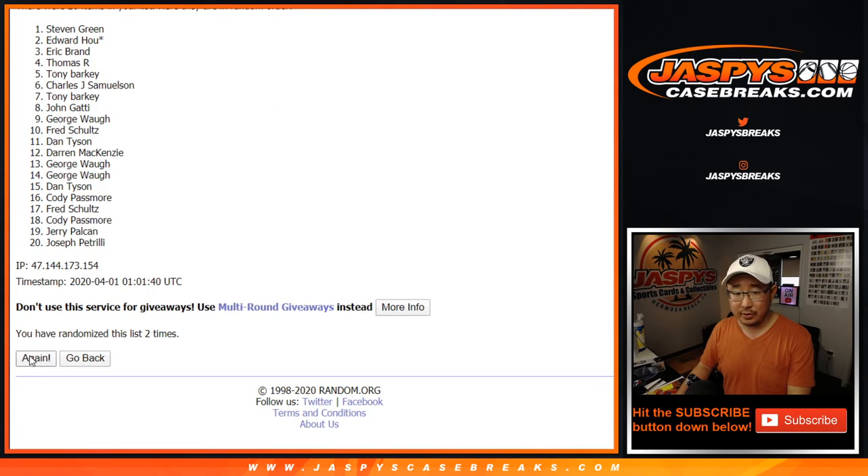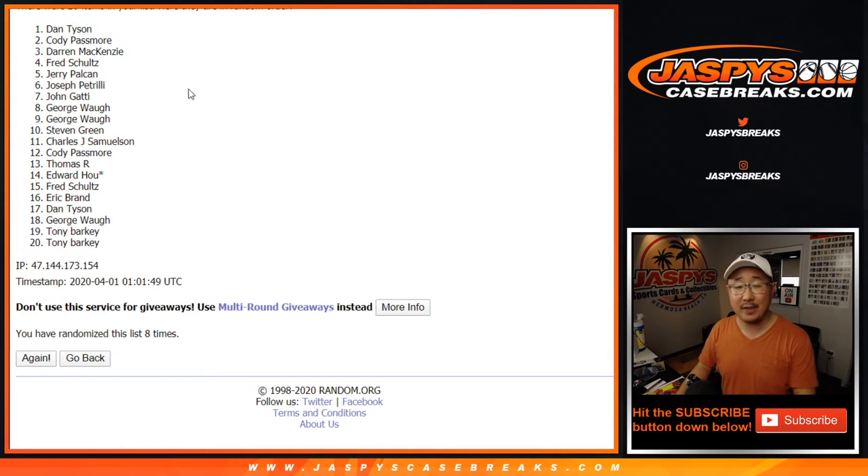Counting through 1 through 8 the hard way. After 8 times, name on top is going to be Dan Tyson. There you go, Dan — you are in that Transcendent Tennis break. In fact, I think Dan is one of only two people that bought spots straight up, and now you're in for a fraction of the price. Thanks for watching. Joe for jazbeescasebreaks.com. I'll see you next time. Thank you, guys.